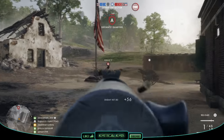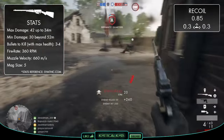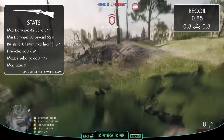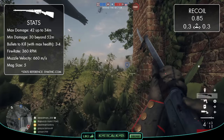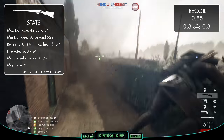So the general weapon stats are up next, and those damage values are looking pretty healthy at closer ranges, with the gun boasting a maximum damage of 42 up to 34 metres. Not only is this on the higher end of the spectrum, but it's also good at retaining that maximum damage value a bit further than all of the other medic rifles, meaning its range is pretty decent on the face of it.